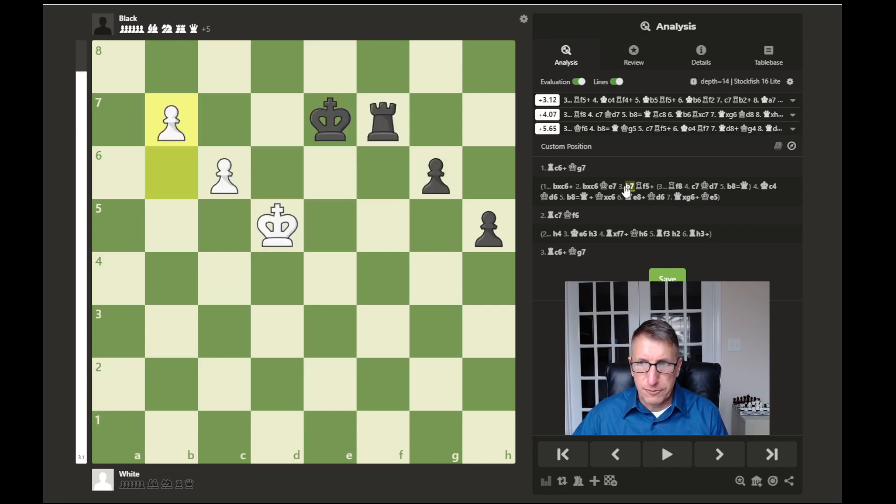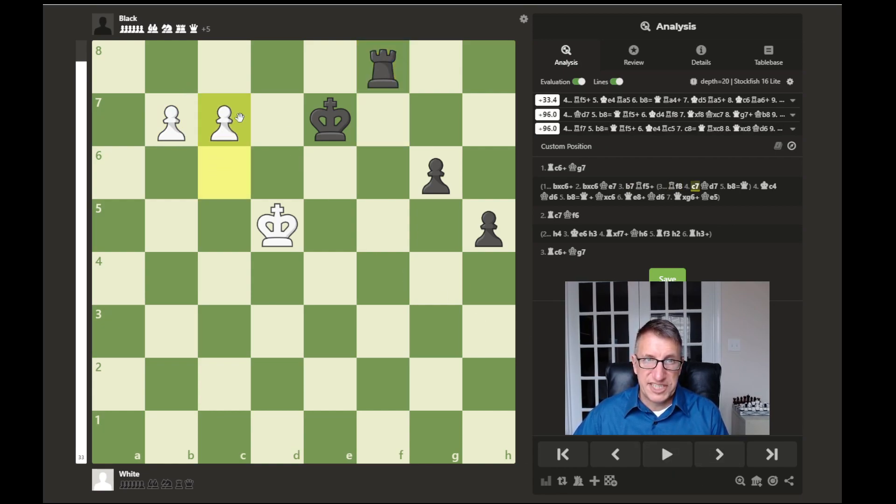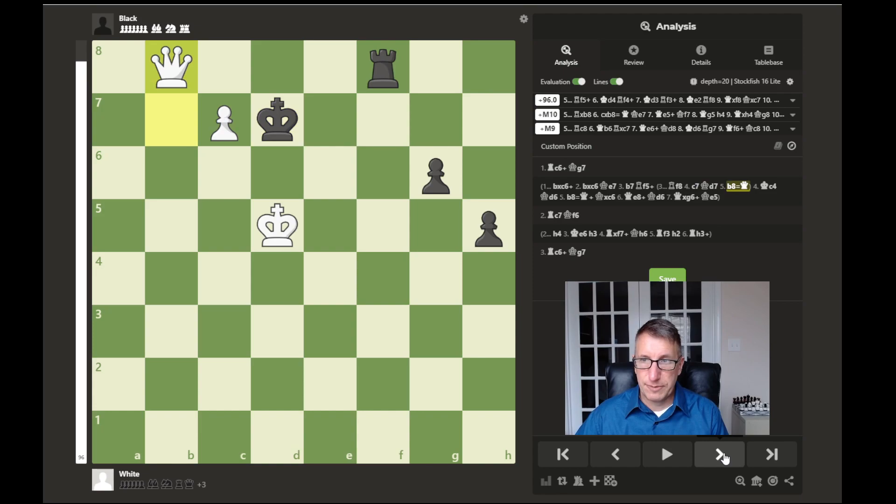Another example: after b7, instead of rook to f5, maybe the rook would try to stop this pawn from marching forward. But then c7 could be played, which prevents the rook from getting in front of the pawn as it would just be captured. After king to d7 attacking this pawn, b8 could be played, promoting. What does black do? If the rook captures the queen, the pawn would recapture and promote again to a queen, so white would just be winning.